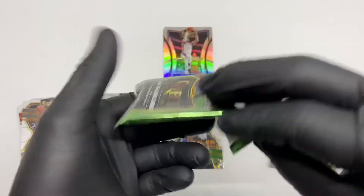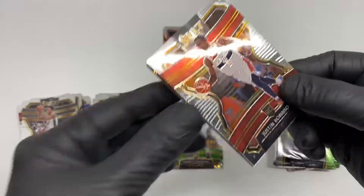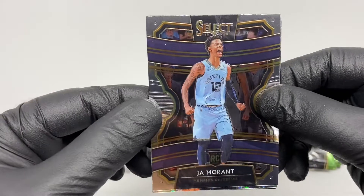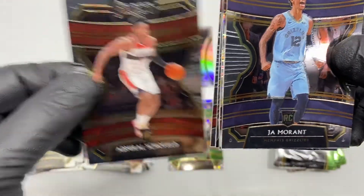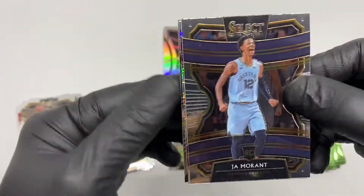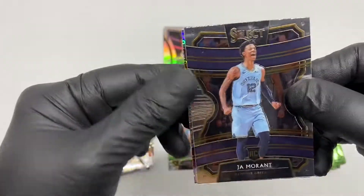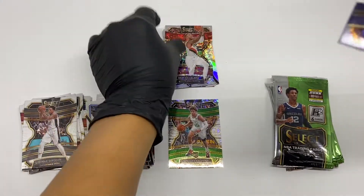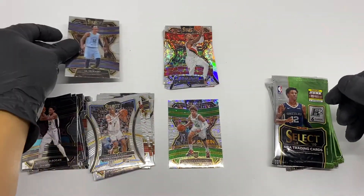First pack of the second box: Justin Robinson RC base, Admiral Schofield RC base, Coby White RC base, and boom — Dame Lillard. Not bad. RC base Ja Morant.